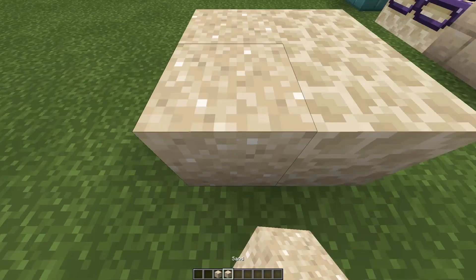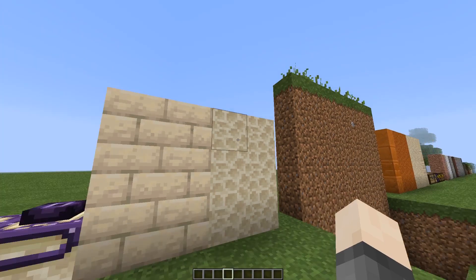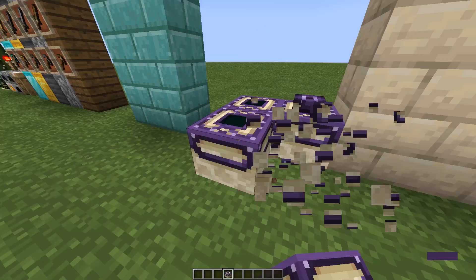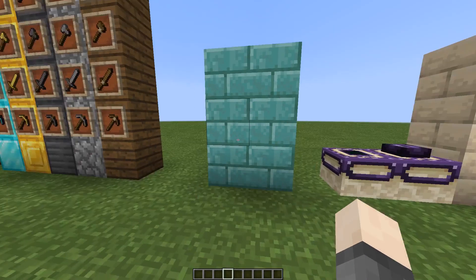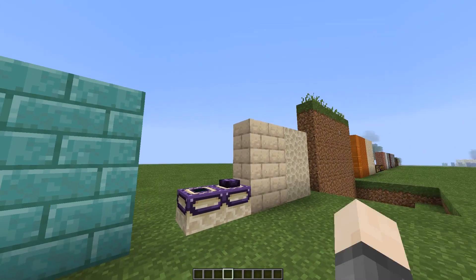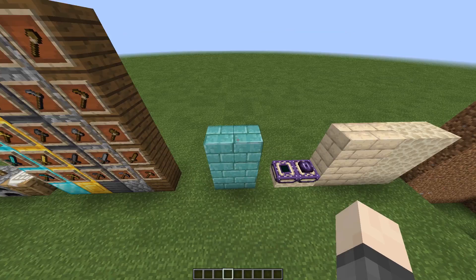Endstone is made to match sand and birch wood. The end bricks are changed to match the new endstone color, though I might change that in the future since I don't think it matches that well. The end portal frame is made purple because all the end stuff is purple now. The prismarine bricks are reworked because the default brick shape for prismarine was really weird — this version looks a lot better.